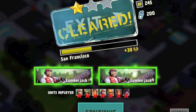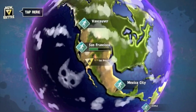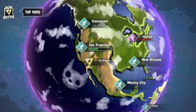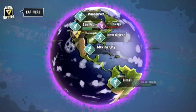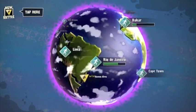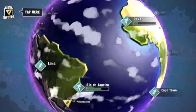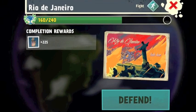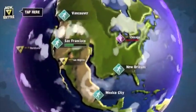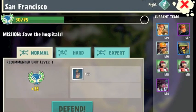Got two survivors — a lumberjack and another lumberjack. 200 cans, 245 experience. Doing pretty alright. Do you guys want to see how to upgrade troops and how to evolve troops? I got some questions on that in my inbox. Maybe I'll do a video on how to evolve and level up troops — it's pretty self-explanatory, but might as well show it. There's always someone who doesn't know how to play, and it does get confusing with all the games we play.